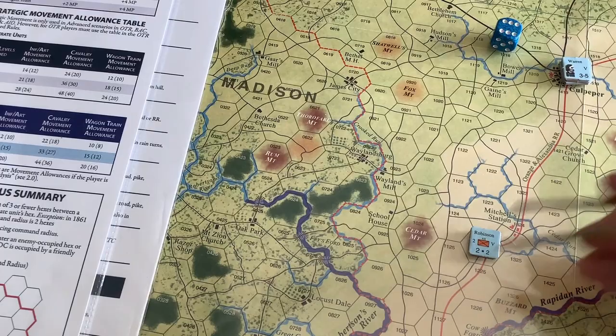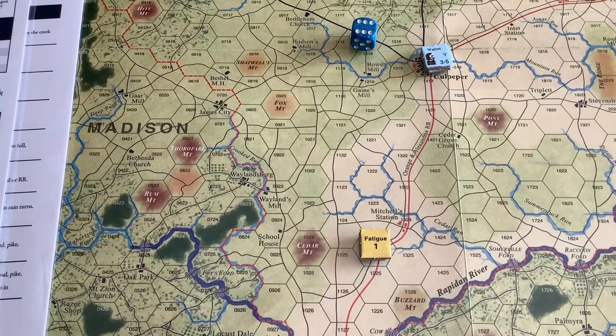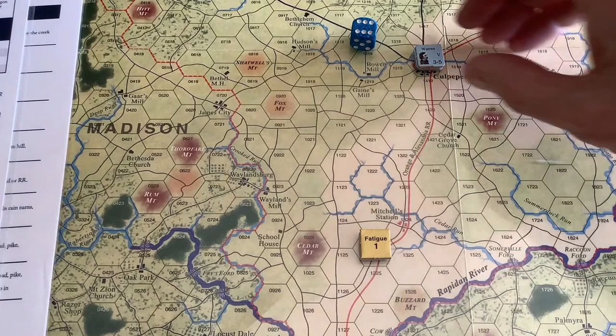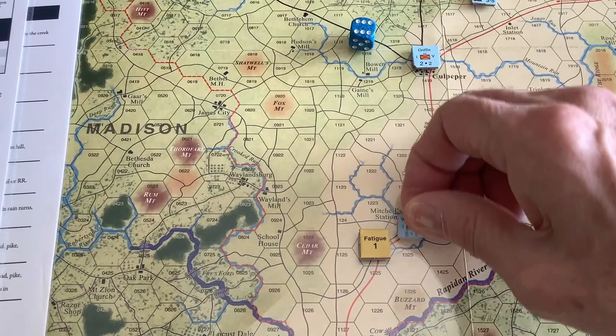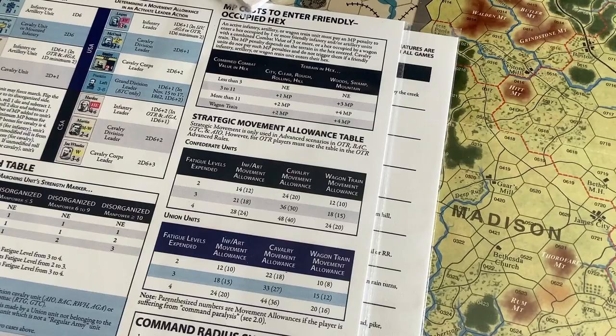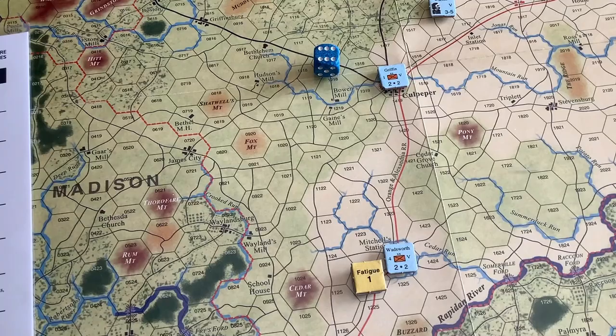Here's where the game really shines: Robinson is awarded a fatigue marker. You just can't move free in this game — every single move causes fatigue. That was a corps activation, so all divisions have seven movement points. Wadsworth goes six hexes but doesn't have enough movement points left to stack, because there are costs to stacking depending on terrain. When you stack between three to eleven, or more than eleven units, you pay more for the hex. This very effectively shows how Civil War divisions and corps actually marched.